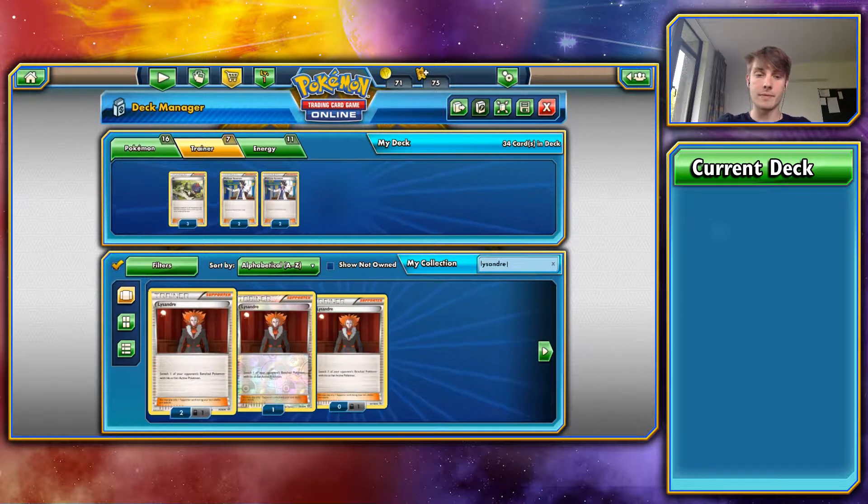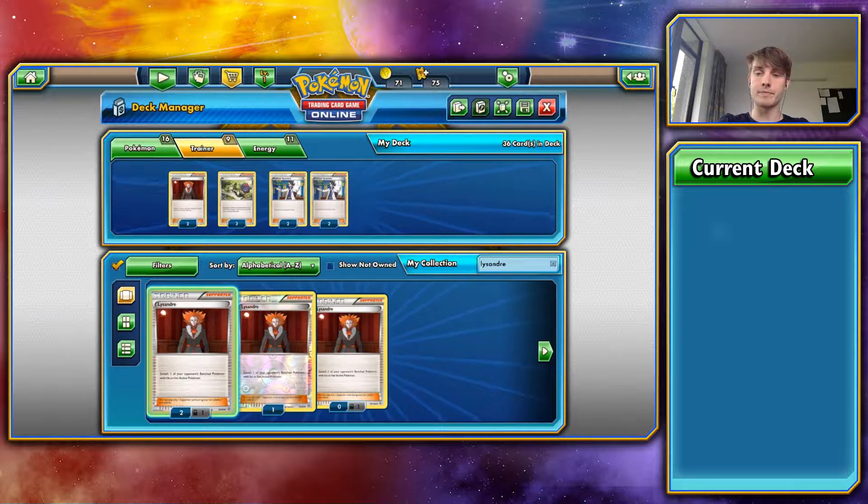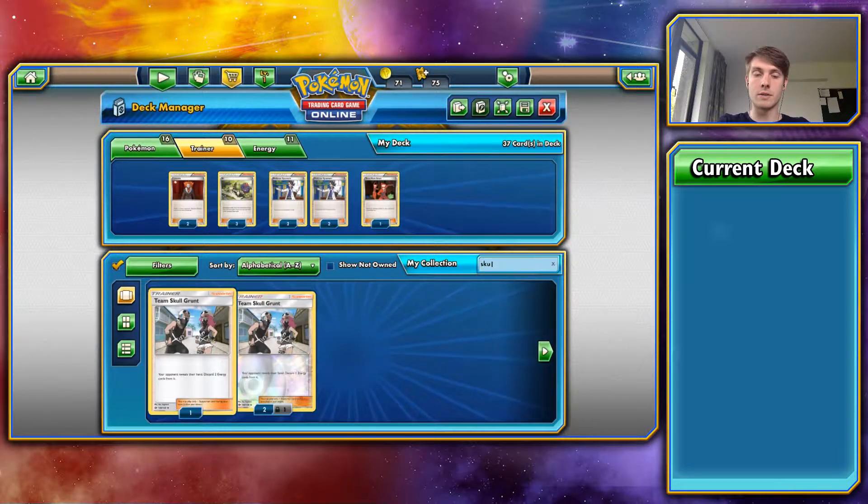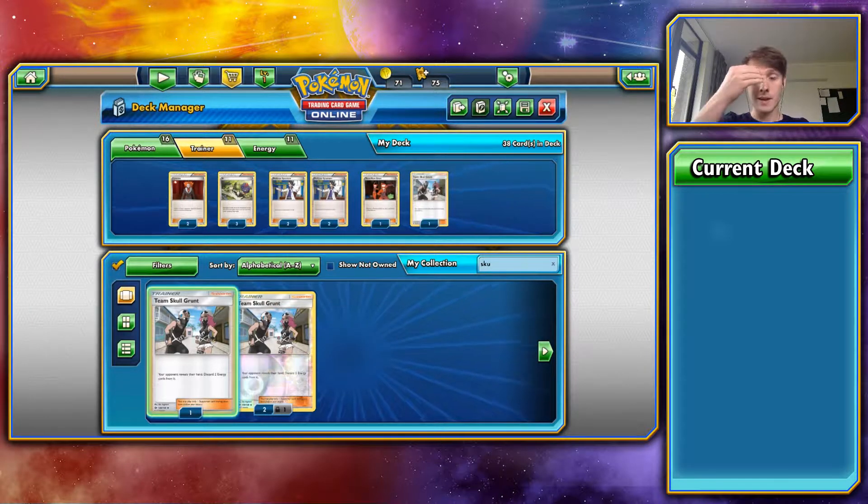Lysander — let's drop two of him in. At this point, I'm going to go with a solitary Skull Grunt. I think that's what I'm going to be doing. I may change my mind at a later point, but I think for now that's good.